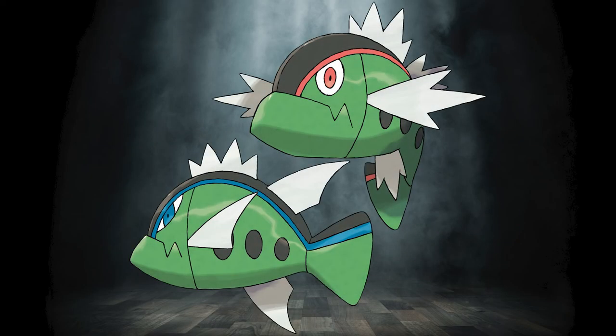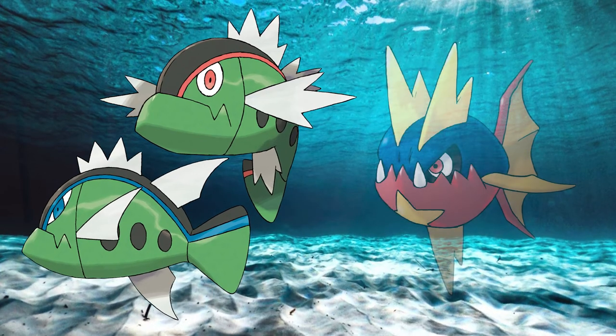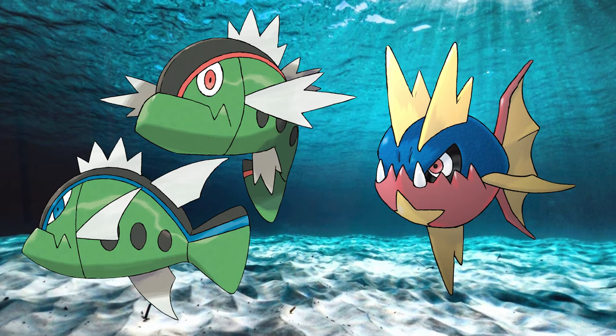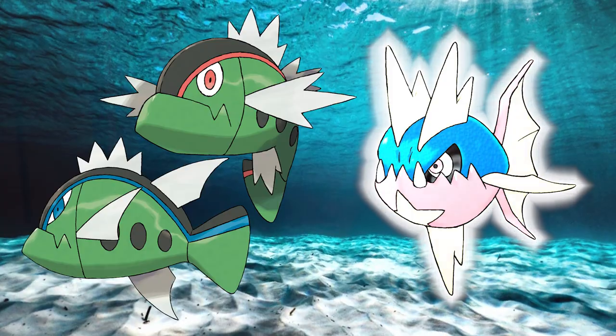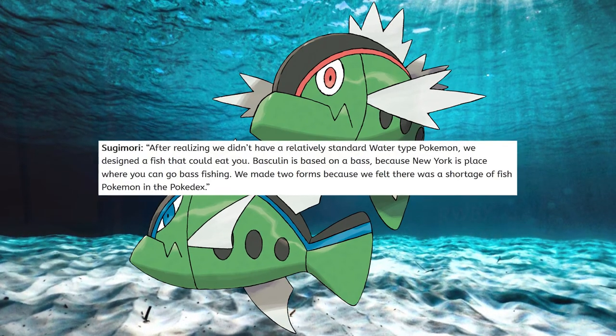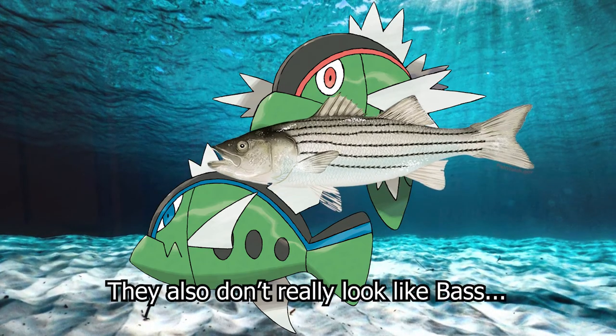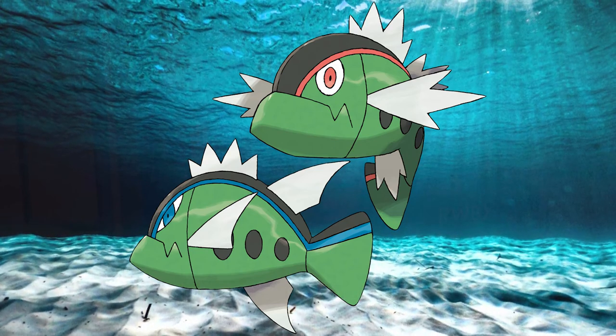That being said, this generation does contain what I consider to be the worst, laziest Pokemon design in the entire series: Baskulin. It reminds me way too much of Carvanha, but Carvanha is more interesting because it's water and dark type and evolves into a shark. Baskulin, on the other hand, is a single-stage Pokemon with below-average stats. It was also only designed because there was a shortage of fish Pokemon in this generation — added basically as an afterthought — and was given two different forms that barely differ at all, purely as a way to increase the number of different fish that could be caught. That said, with a generation as big as this one, you're sure to have some misses, and I actually think overall this is one of the most creative generations so far.